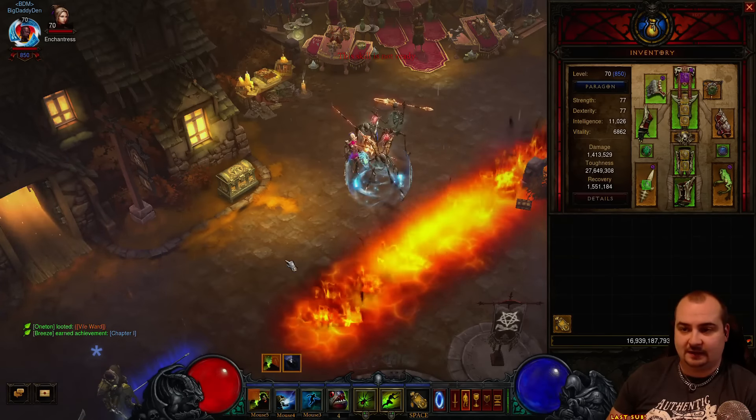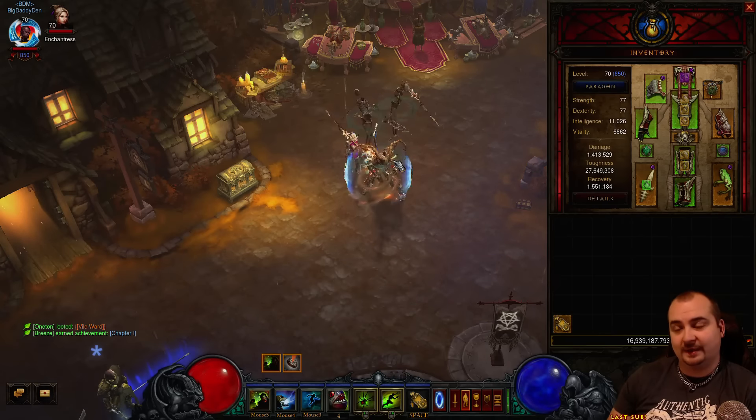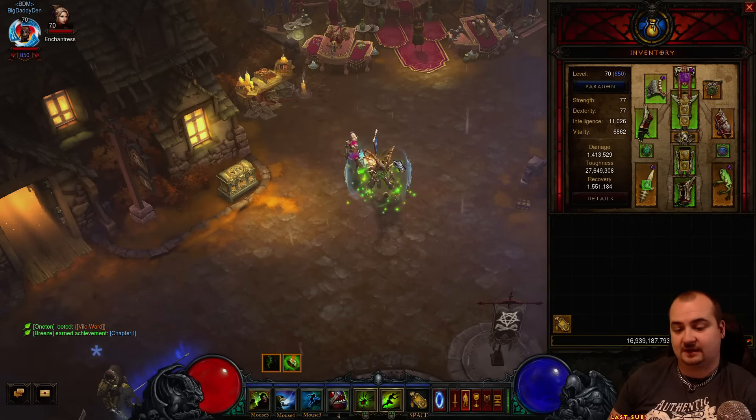Pretty much as soon as this is refreshed, spam that out - it will cook everything. This build is super, super tanky as well. The whole point of this build is to pull basically loads of mobs and just wreck them.